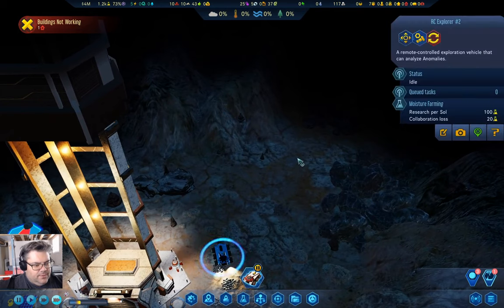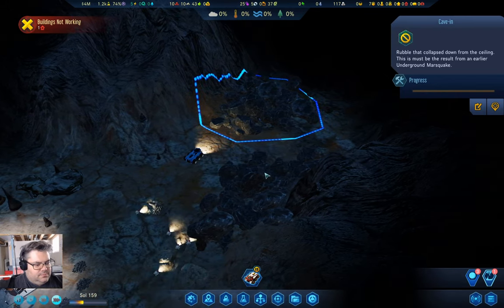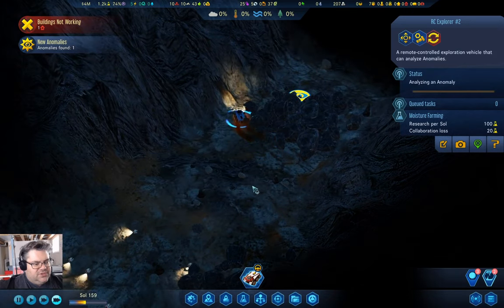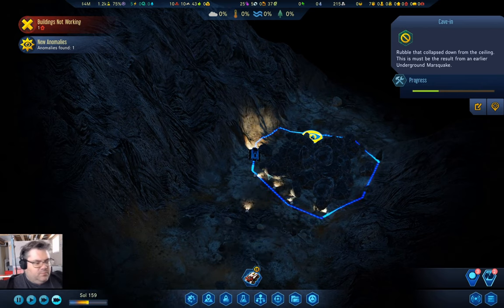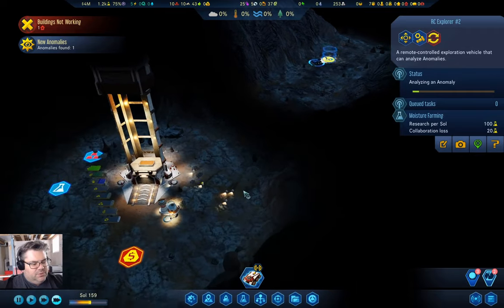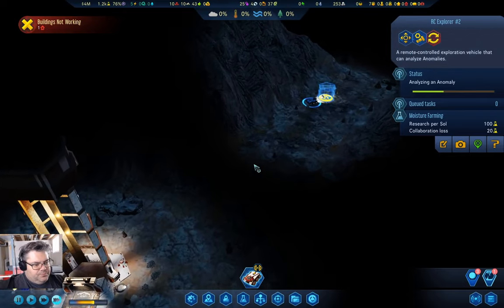Well, what if we go this way and look around? Clear that, clear that. What's over here? An anomaly — let's scan it. We can't get to it. Clear that. Is that in range of drones? It is. That's again a story bit, so we'll see what happens there. We are going to need exotic minerals to do anything particularly useful here.